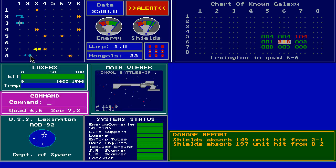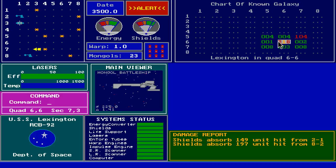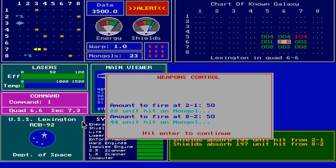And here are these very Klingon-looking battleships on the main viewer — these are the enemies. Let's see if we can destroy them. There are codes here: the first number indicates the number of Mongol ships in the system, which is two. The one indicates there's a star base, and the eight indicates the number of stars. So I'm going to destroy these two ships, starting with the one close to me. L for lasers. Amount to fire — let's give them 50 each. 28 hit on Mongol. 44 hit. Good.